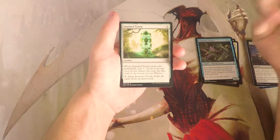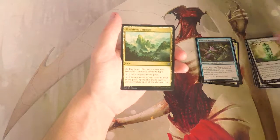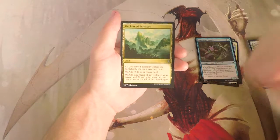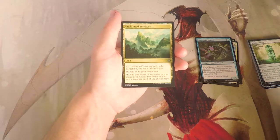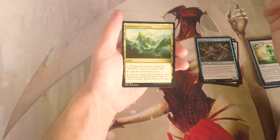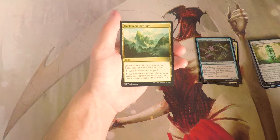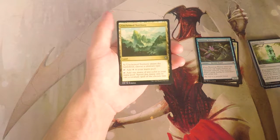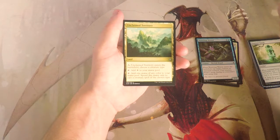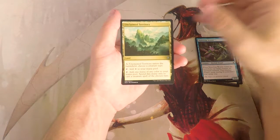Our first uncommon is Sentinel Totem, an artifact for one — when it enters the battlefield you scry one, then you can tap and exile it to exile all cards from all graveyards. Much more of a constructed card, really not good in draft. Unclaimed Territory enters and you choose a creature type — tap to add one generic mana, or tap to add one mana of any color only to cast creature spells of the chosen type. It's actually a really good constructed card, found its way into the Modern humans deck. In draft though, I'd only take it if I were heavily into merfolk or vampires with a well-crafted strategy; it can set you back on color.